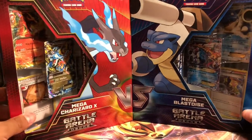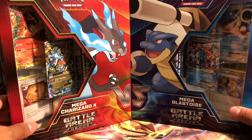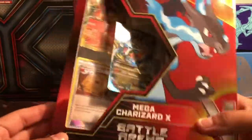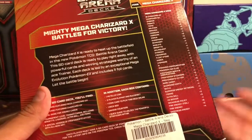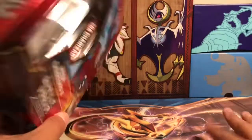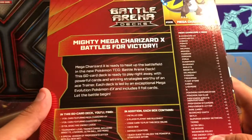I haven't decided if I'm going to go ahead and do two separate videos, one for each of these, or if I'm just going to do this all-in-one video. I'm going to open up Mega Charizard X first. These are the new Battle Arena decks. We've gotten previous ones before with the Keldeo, the Darkrai, the Mewtwo EX and all that. But this one they decided to go with the classic starter Pokemon — Charizard and Blastoise — because Pokemon Let's Go Pikachu and Eevee is coming out, and that's going to feature all Kanto Pokemon. So of course they would kind of do a little promotion there.